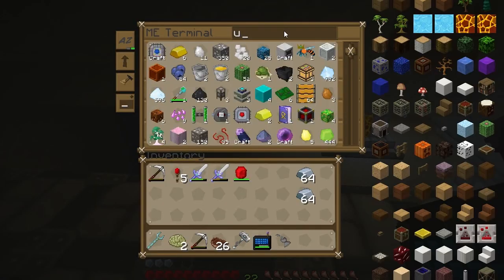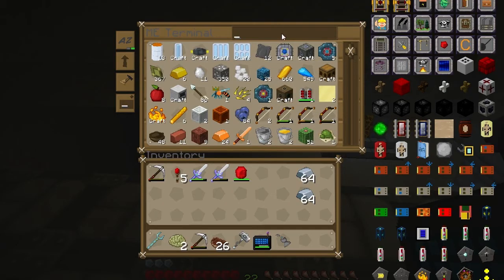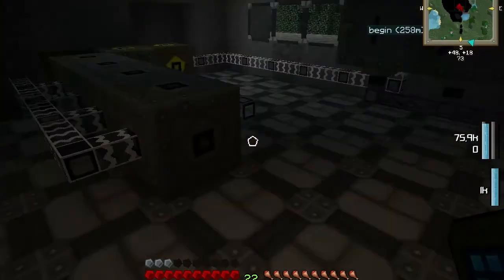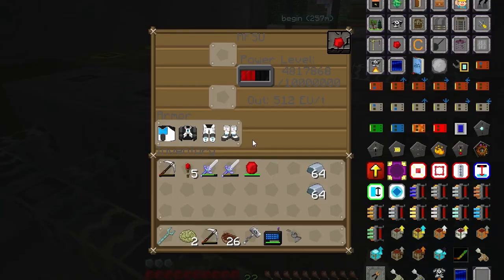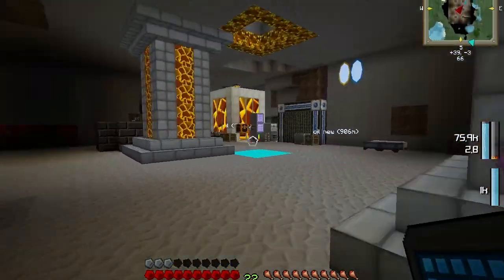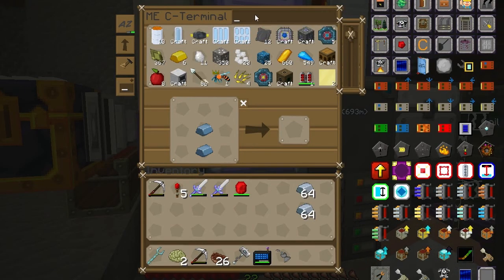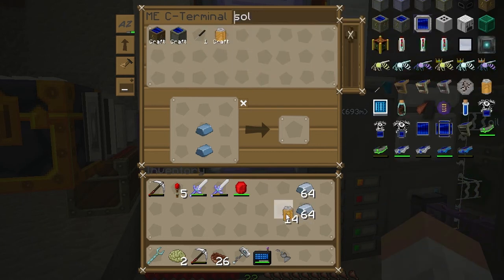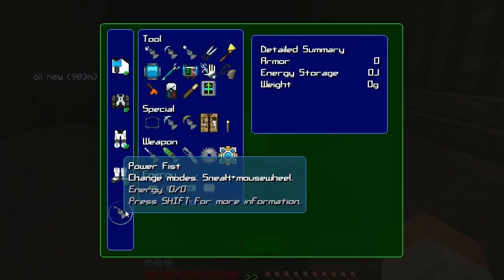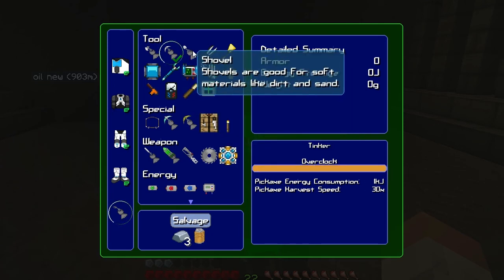Did I make more upgrades? Let's make 10 more overclockers - it's not like we're going to run out of energy. So let's see, it's still working. Let's get a solenoid like this, and let's take the pickaxe. Overclock it to the max.